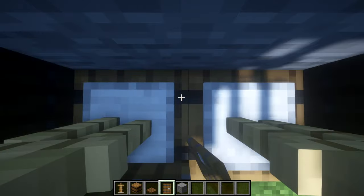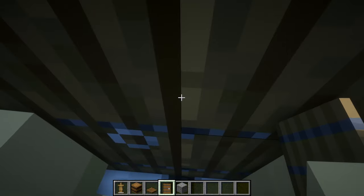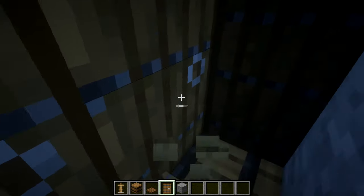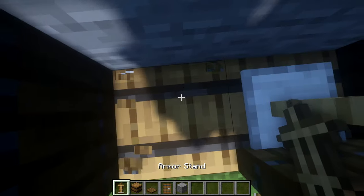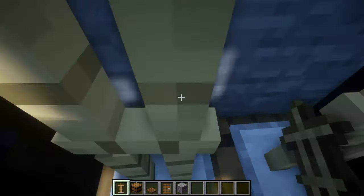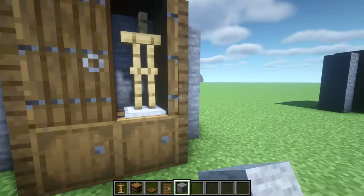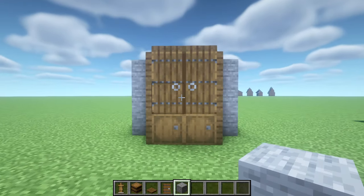We're going to place one door here and one door there — do it by sneak placing. Now as you can see, this door frame handle is over this side. If it does that, just break it, place the armor stand again, and then put down the spruce door. It should correct itself and then you should have the door handles in the middle.